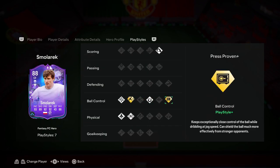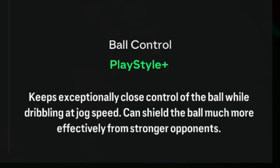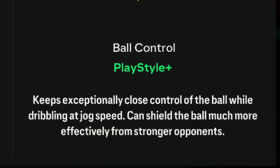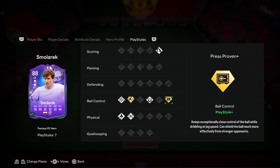Looking at his play styles, he has two play style pluses: Rapid+ and Press Proven+. The Rapid+ is self-explanatory — it just makes him quicker in general. The Press Proven+ description literally says he keeps exceptionally close control of the ball while dribbling at jog speed, which is elastic dribbling. That means he keeps control of the ball better than most players while performing elastic dribbling, and can shield the ball much more effectively from stronger opponents. Combined with his great dribbling stats, this is the best thing about this card.